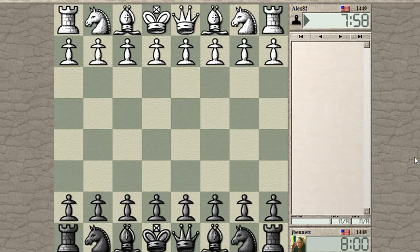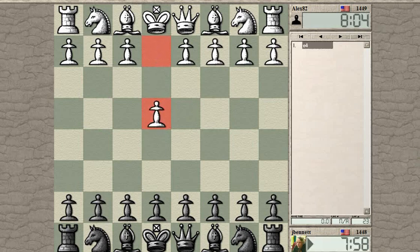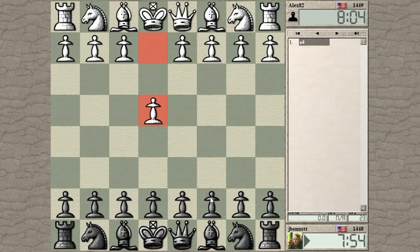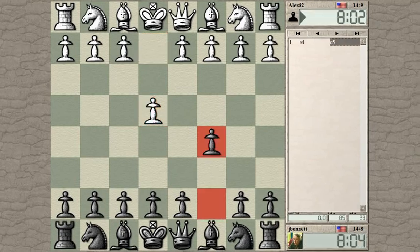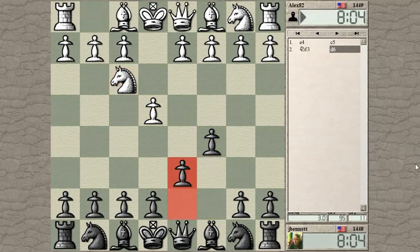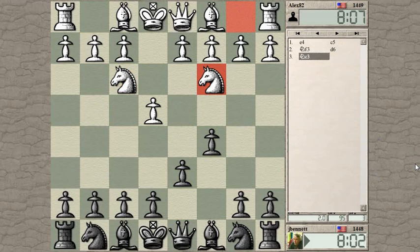Game started. Alex 82 kicks off with e4. What should I play here? How about a Sicilian? I haven't seen one of those in a while. Okay, I'll go back to my classical if I get a chance. This is not the normal Sicilian though — this is the early knight c3, he hasn't played d4 yet.